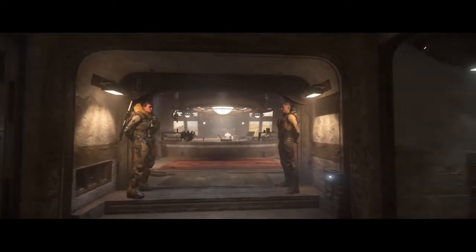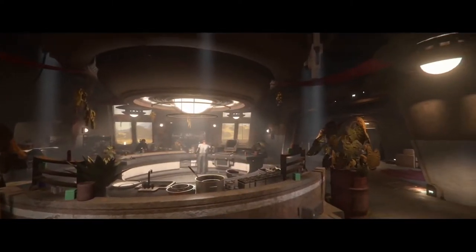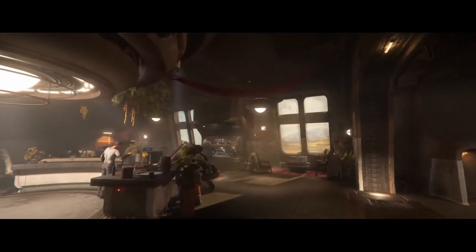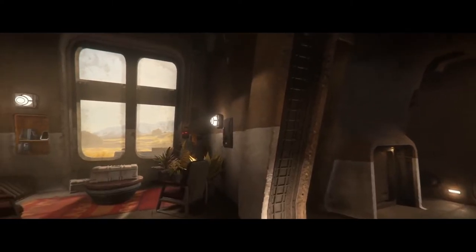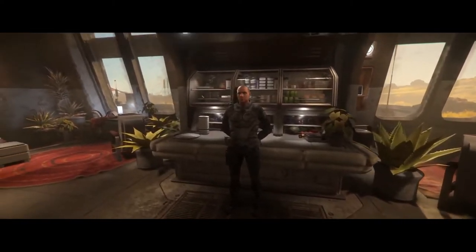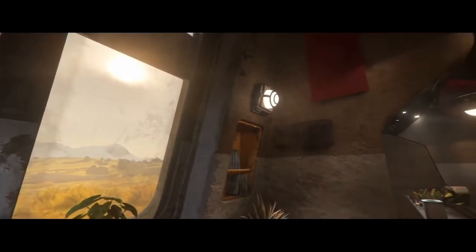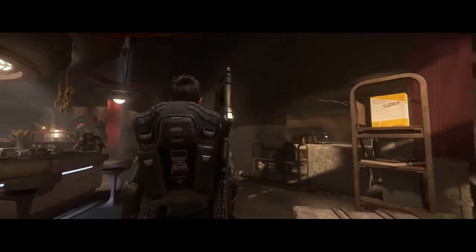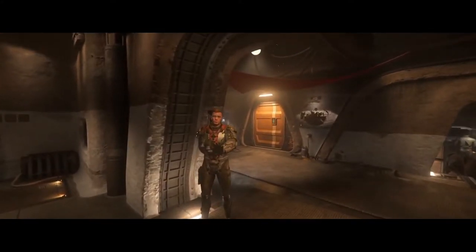We saw the concept art earlier in the day and here you can see it translated in-game — it looks fantastic. The radial forms are quite special to this art style and complement the archways leading into other areas. With the AI, we want to make sure it's living and breathing — there was a chef cooking, security guards protecting their home from strangers. If you have good rep with them, they allow you into certain areas that other players wouldn't be able to enter.